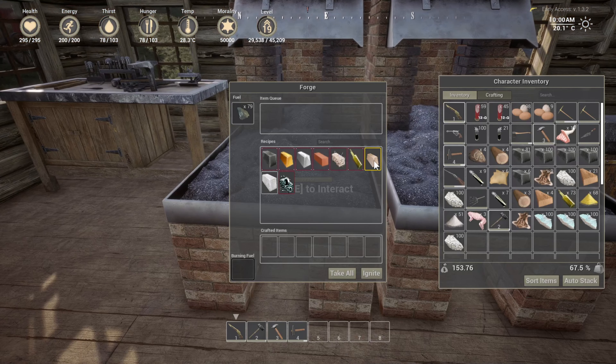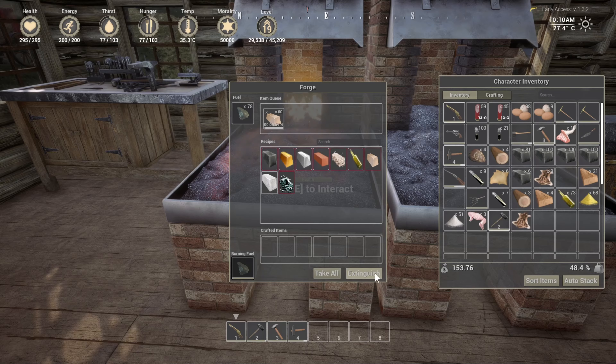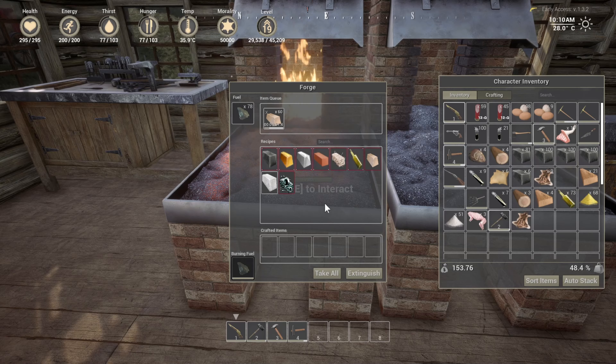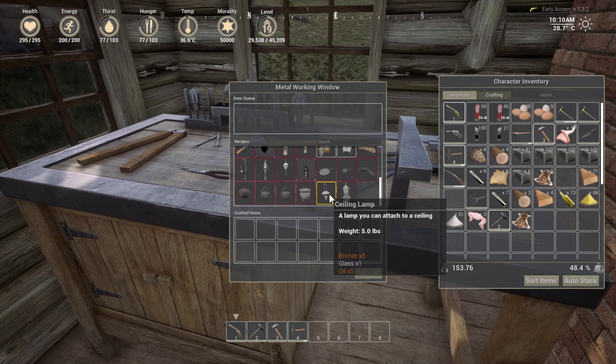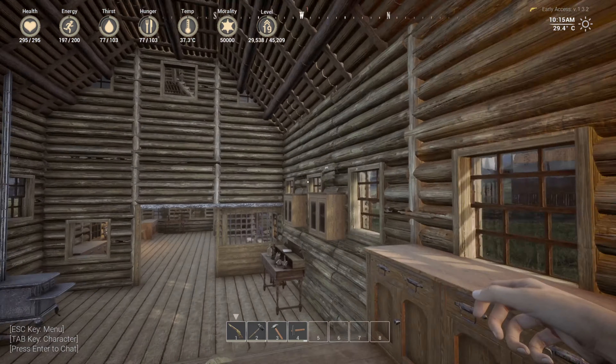Bronze. Shift-click, craft it all — 60 out of 300. Ignite. Yay, bronze! So we need five bronzes. I've got the glass, and we need some oil.